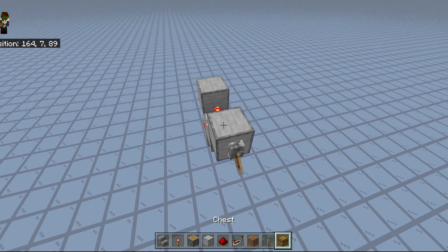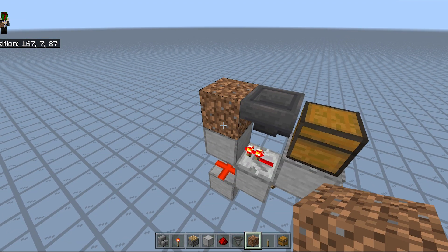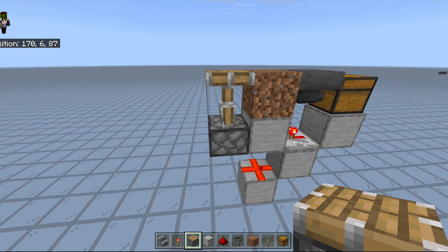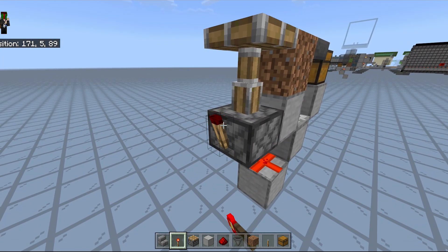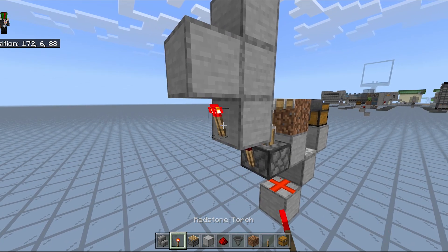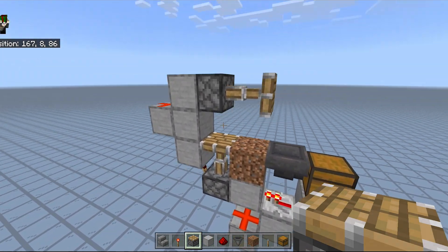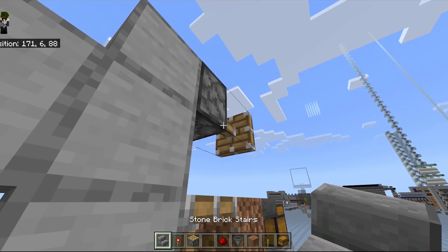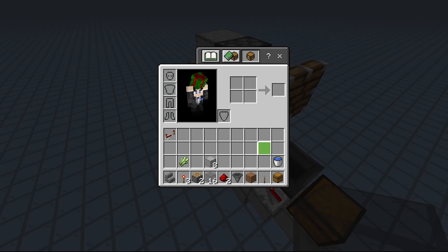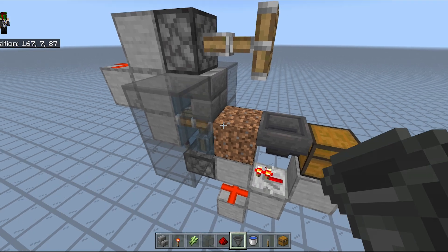Put a lever on there and toggle that. Put a chest right there and get your hopper — make it face into the chest. Now put your actual dirt on there. Place your piston like this facing up. This is going to manipulate the water to zero-tick it so that the sugar cane grows faster. Place a torch on the side of that piston and place some slime blocks like this. Now place a torch right here, some redstone dust, and another piston. Now this is our main skeleton done.